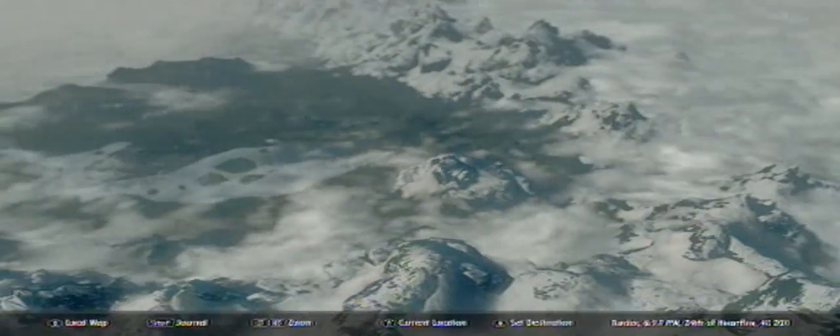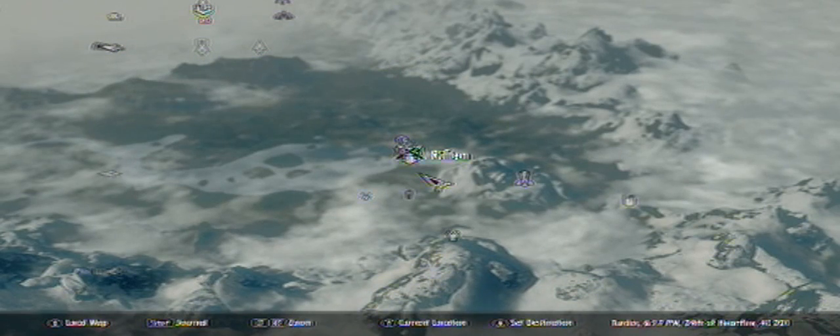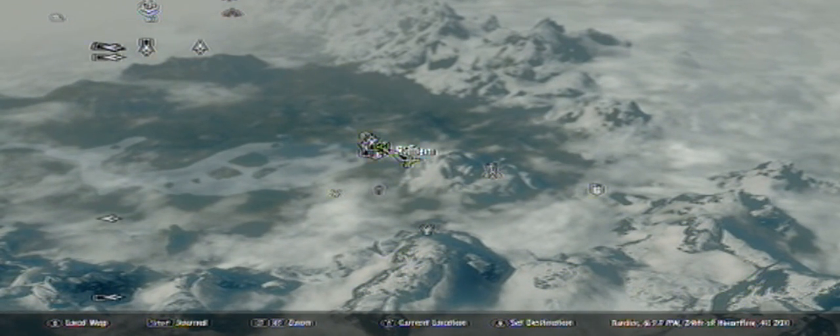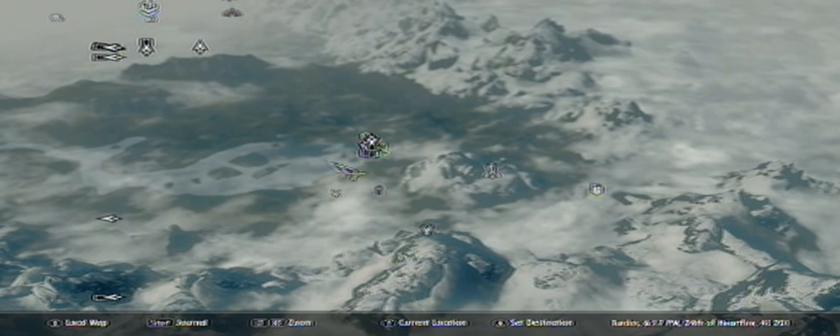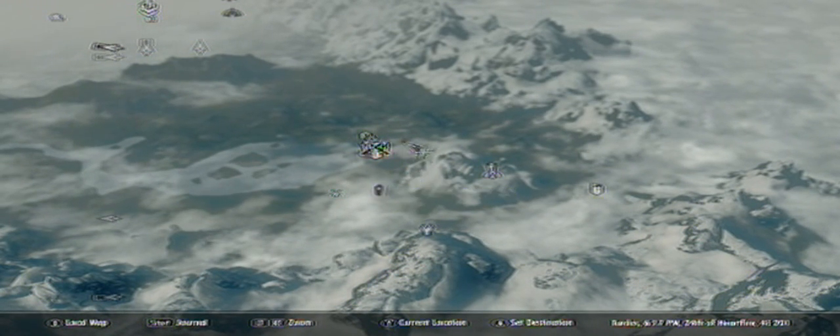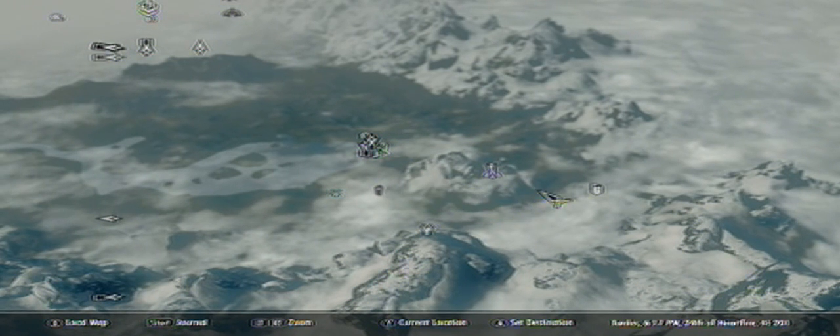Hello guys. I'm going to show you how to get Stormcall, which is a dragon shout. It's a pretty epic dragon shout. Right here, this is where it is — it's near Riften and it goes directly east.